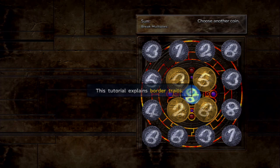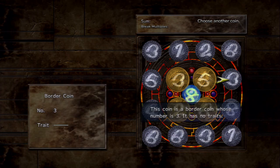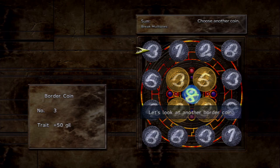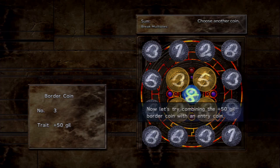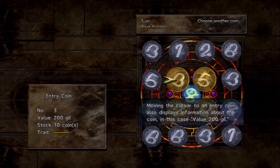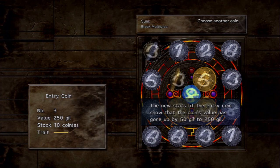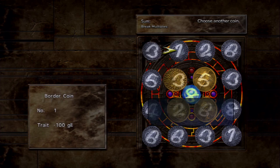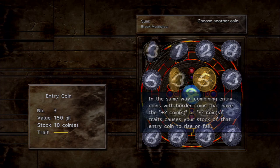Coin traits: border traits are special powers inherent to some border coins. For example, one coin might have no trait (shown as dashed), while another that looks identical might have a +50 Gil trait. The traits determine the value. Honestly, I wouldn't worry about border traits too much — they don't matter as much in my opinion.